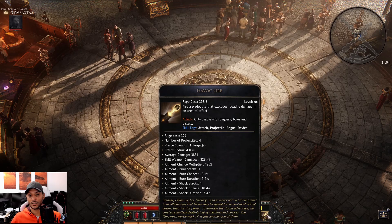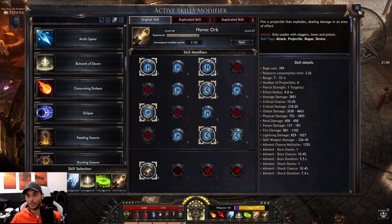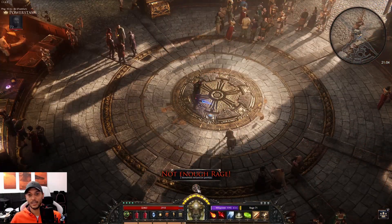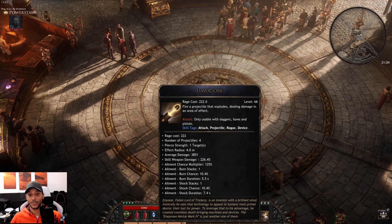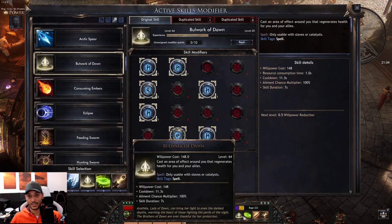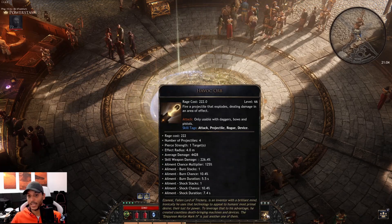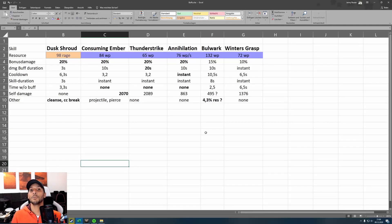I can demonstrate the damage bonus: the average damage of this skill is 3851. After pressing the Bulwark buff it goes up to 4428. And that's not the only active skill which can give a bonus for damage — there's a whole list of options to consider.